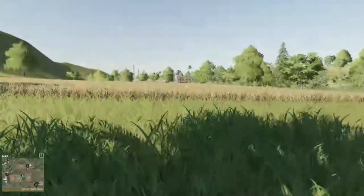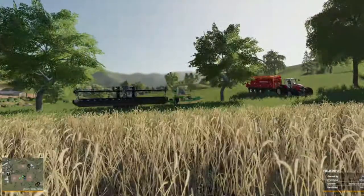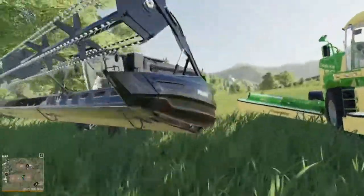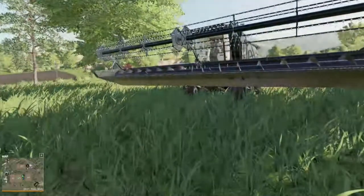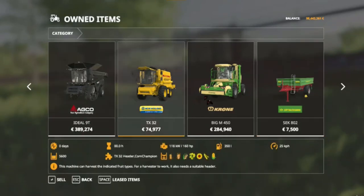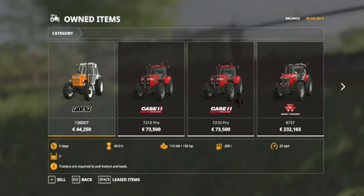I'm going to do wheat, then barley, then oats. I'm using the base game straw givers — no mods. This is the ideal setup you get with a base game combine and header on a base map with base game equipment. I just started a new farm recently, that's why we've got all the other stuff.